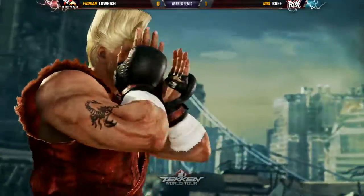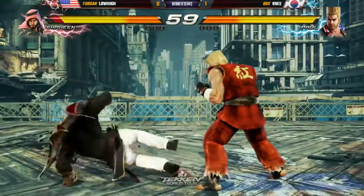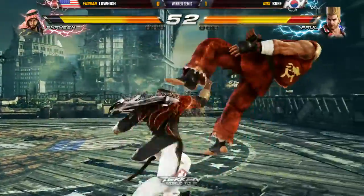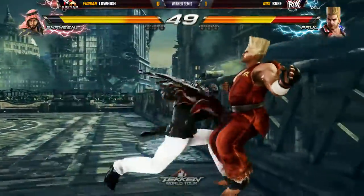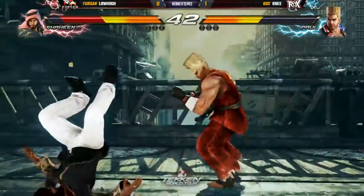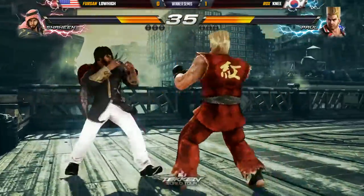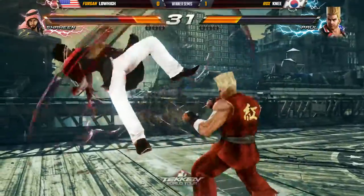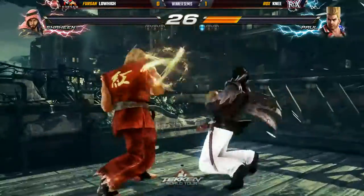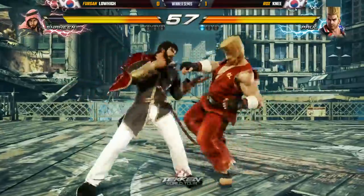Here we go — Twilight Conflict, game number two, Knee in the lead. This is only a race to two, winner's semis. No one has really had an answer for Knee, especially with this character — since he started debuting Paul in tournament play, no one's been able to take him down. A Phoenix combo gets some extra damage. Low High is now back to the wall — this is where walls come into play as Paul gets scarier. Then the Iron Mountain missed — he threw it out there, was confident it would hit, but was obviously ready for it and able to duck it. Missed opportunity for Low High.